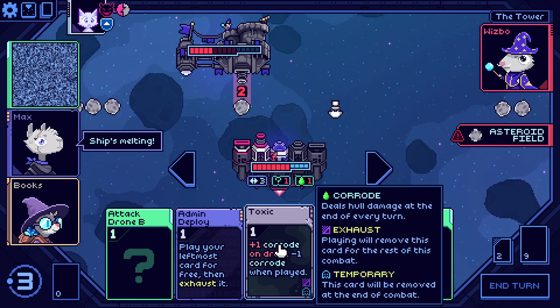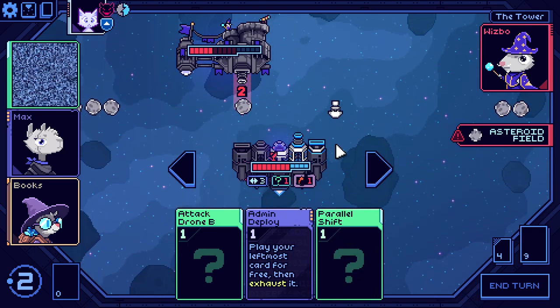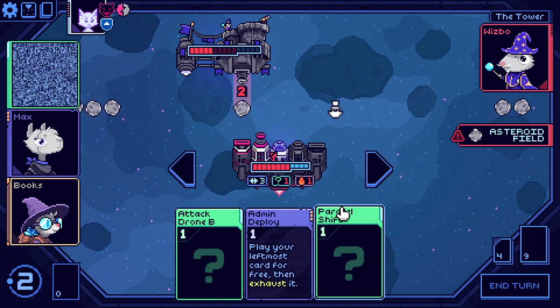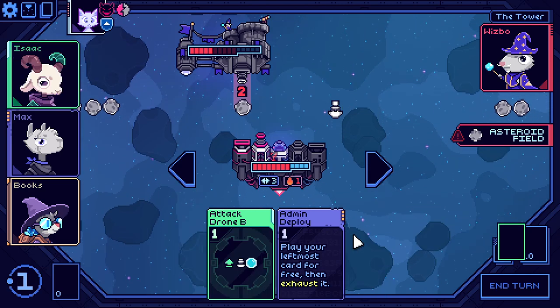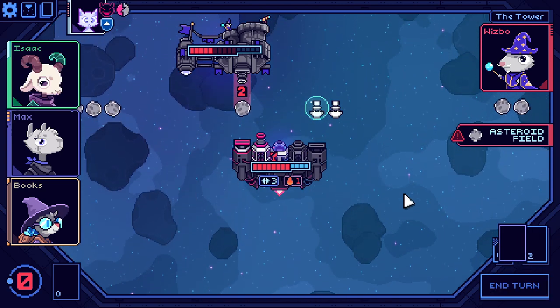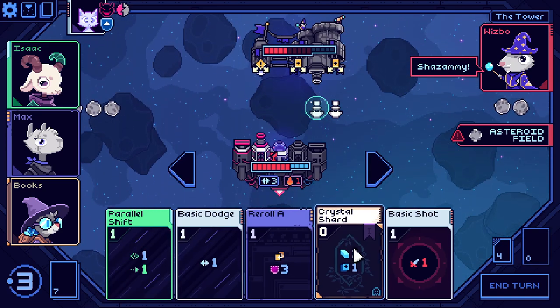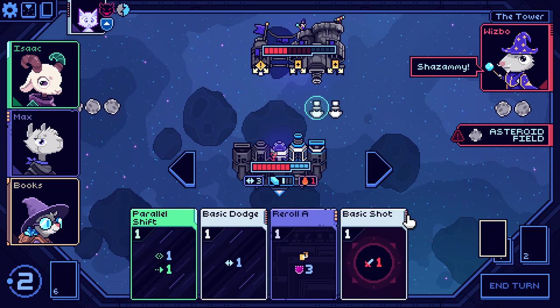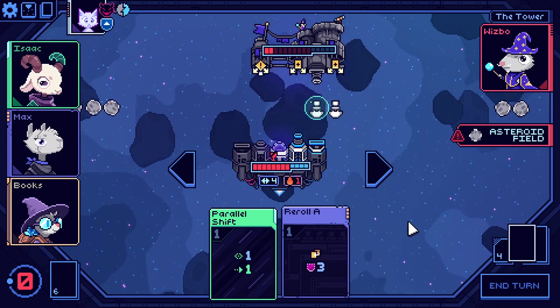We've got to play this or else we're going to start taking hull damage. Got to get rid of this. I need to play this so that this actually connects. Thanks for moving into position — I have a crystal shard, so we can mage hand. Do more damage and I think we're done here. It's over.